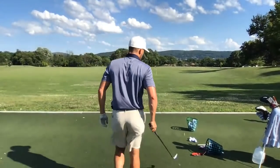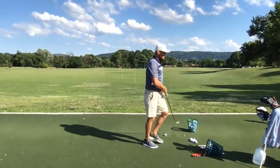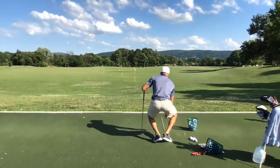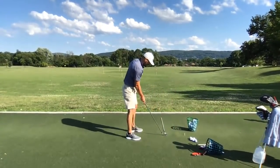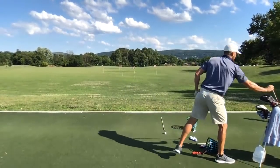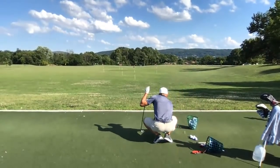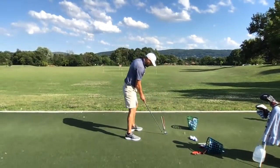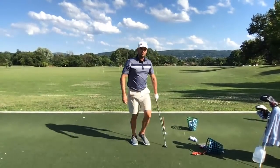Luke asks: could a slightly closed club face at address cause the ball to go straight left? 100% yes. If you struggle with that, put a line or stick down your target line and take your setup with the club face pointed not right at it but actually slightly to the right — maybe 15 feet to the right. If you're hitting a stock draw, have your face slightly to the right, especially if you're struggling with pulls.